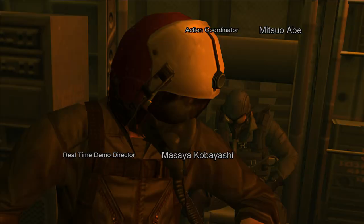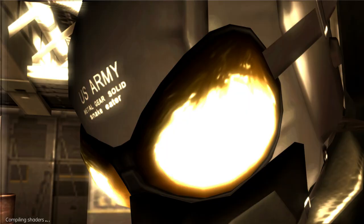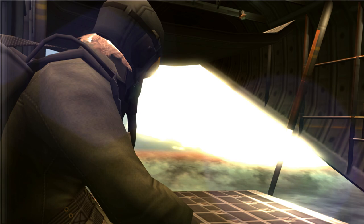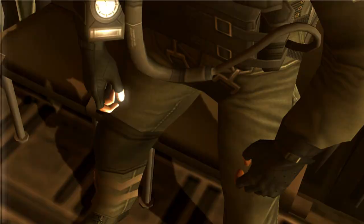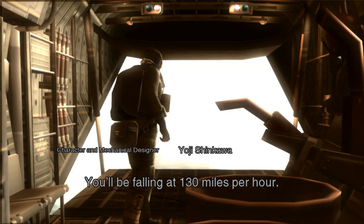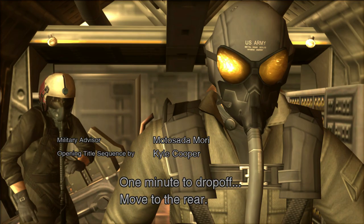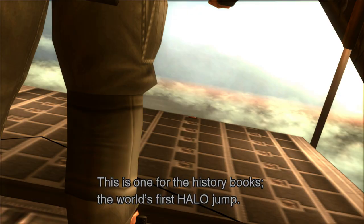Depressurization complete. Checking oxygen supply. Six minutes to drop off. Opening rear hatch. Sunrise. External temperature minus 46 degrees Celsius. Two minutes to drop off. Stand up. You'll be falling at 130 miles per hour. Try not to get frostbite from the wind chill. One minute to drop off. Move to the rear. Activate the alarm bottle. This is one for the history books — the world's first HALO jump.